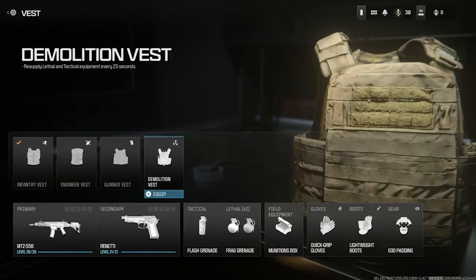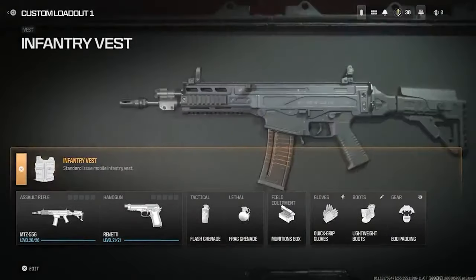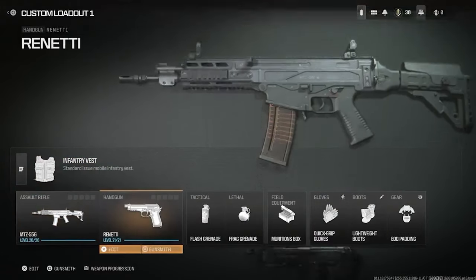With the demolition vest, you get basically the resupply perk where you resupply your lethal and tactical every 25 seconds, and you get everything with that. Plus you get two lethals, which is going to be very useful. So those are basically all of the vests — pretty interesting dynamic they've gone with this year.